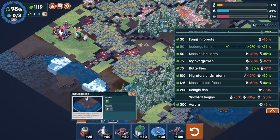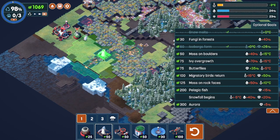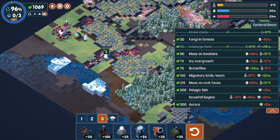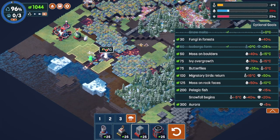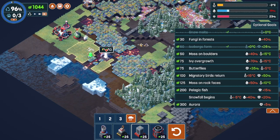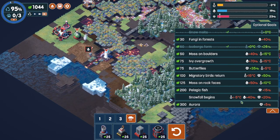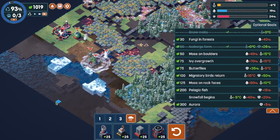That should get us pretty good. It looks like it's going to be about minus three C, and we're trying to get to minus five. So we will have to do it one more time, and that should do it right there. We have the first requisite for our snowfall. Let's see if that was good enough for what I think is a narwhal here.